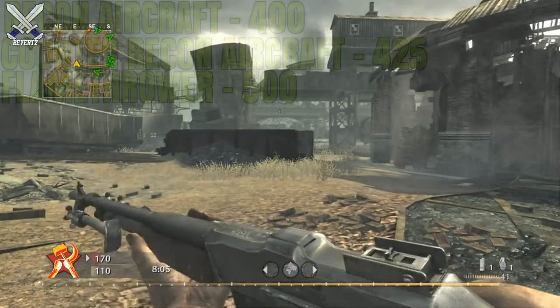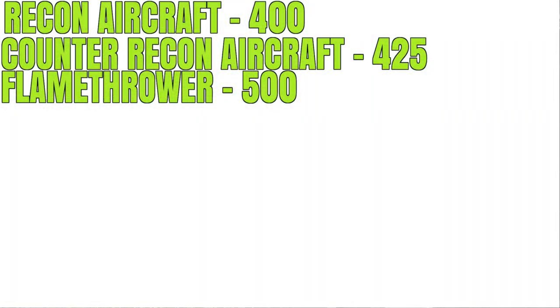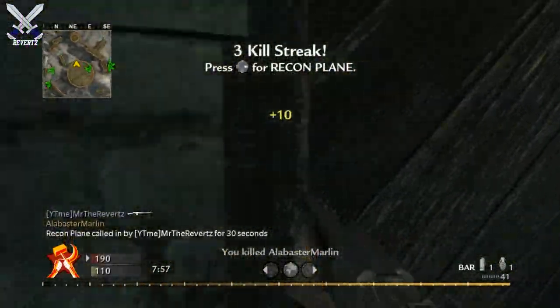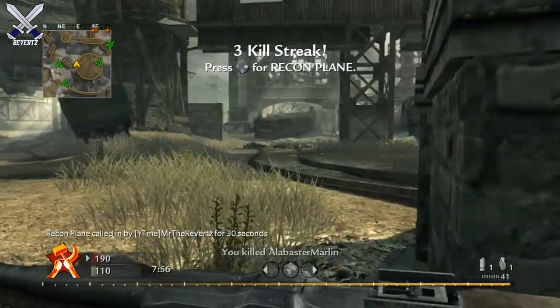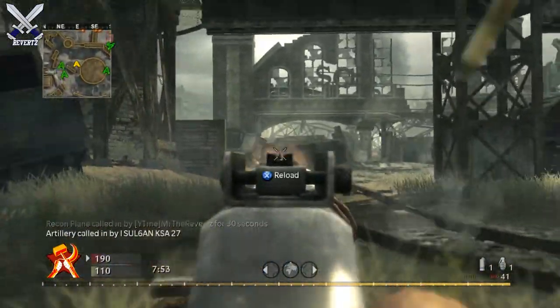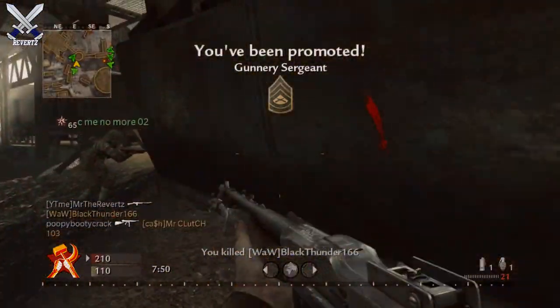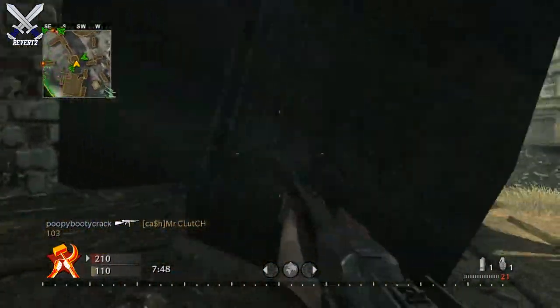Next we have the Flamethrower for 500 points. You've probably seen a ton of gameplay footage of this — it does deal a lot of hit markers. It's not going to be like the Purifier from Black Ops 3; it doesn't kill on impact, and it stays with you after death until the meter runs out at the bottom of your screen.